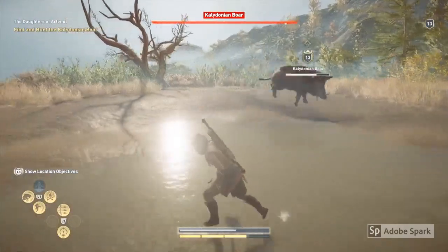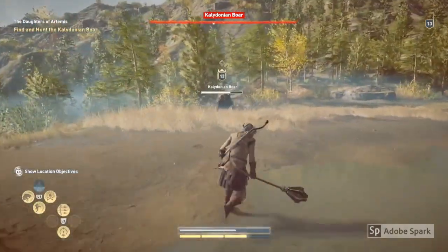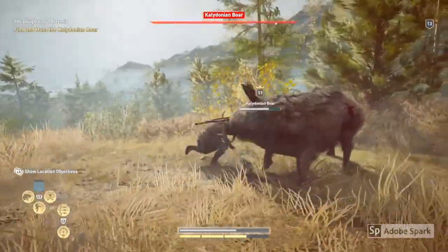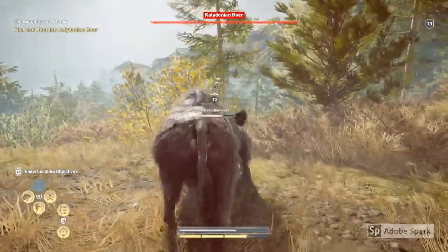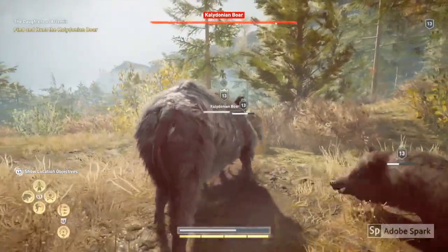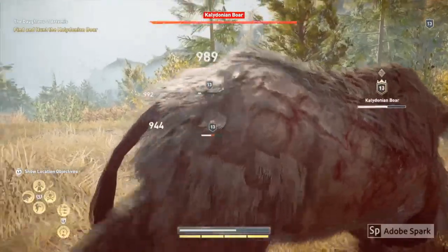Another thing to be aware of and to watch out for is when the Boar's health gets to a certain point, his little piggy friends join the fight and make it even more difficult for you. But the same tricks apply — just try and keep swinging your heavy blunt weapon around and dodging any of the charges that they throw at you.